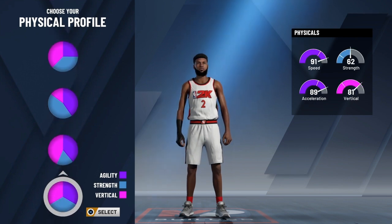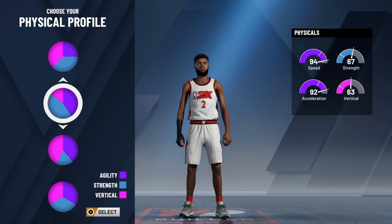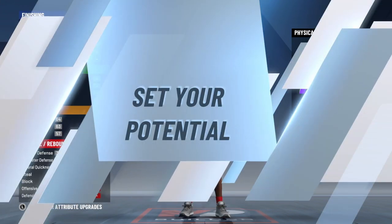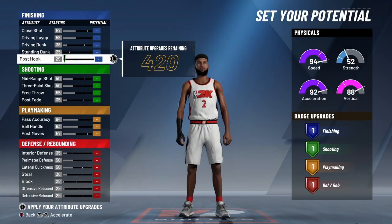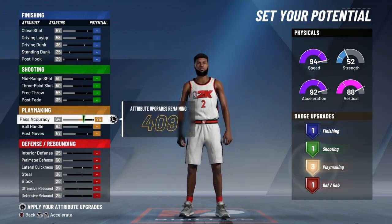For the physicals, it took me a long time but I ended up choosing mainly speed and vertical. I didn't use strength at all — it was speed, acceleration, and vert, that's all I used in this one.